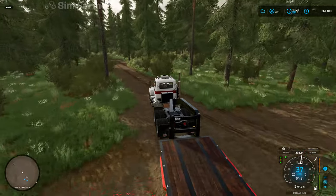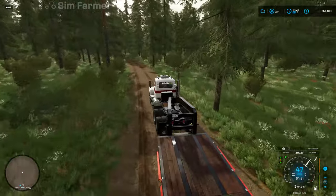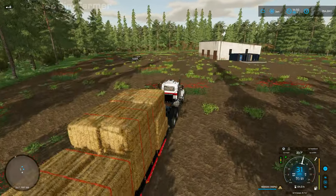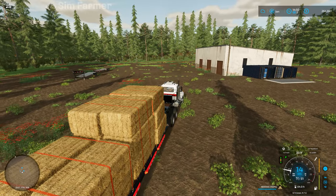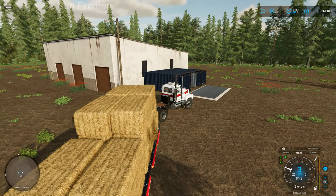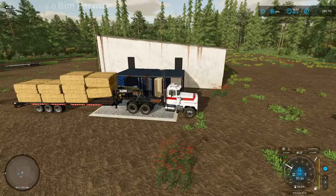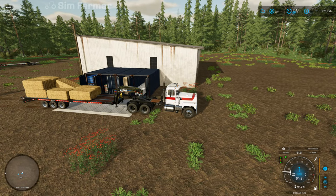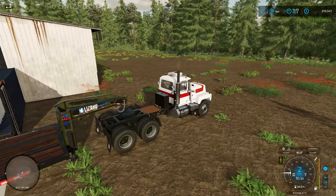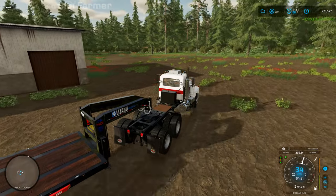We won't get anywhere near as much for the straw, but it'll be a little bit of extra and I'll just clear those out of the way. We've got 180,000 litres of straw in total. I managed to get the front few stacked too high because I could pick up two bales at a time with the skid steer, so I had to take one off the top. There we go — that's another $8,705, so we're up to $273,547.